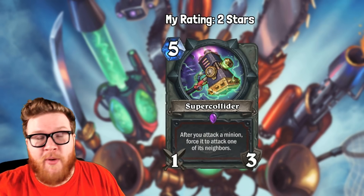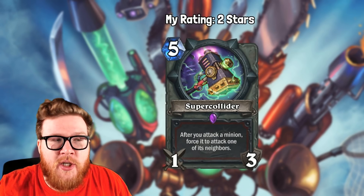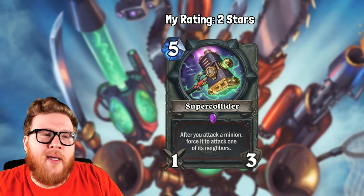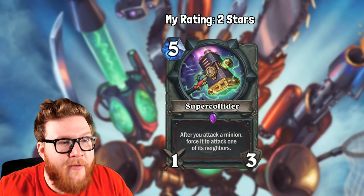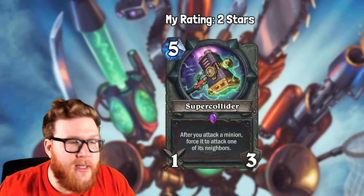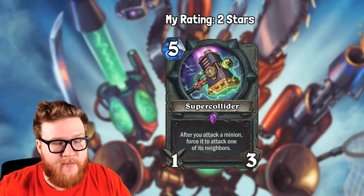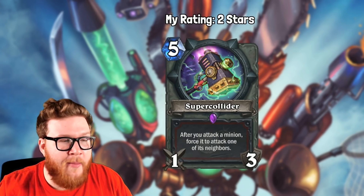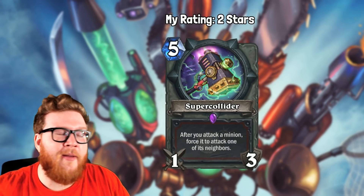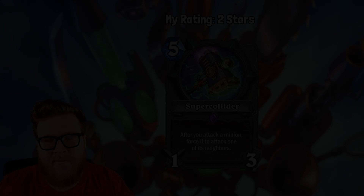If you look at the stats for this — Mulligan and played win rate — Super Collider is really strong in that deck. I don't know if Odd Warrior is going to stick around forever, as it just started showing up pretty recently in terms of popularity, so this card is climbing really quickly. But for now it looks like a safe, good card to have around, and certainly one that surprised everybody. I gave it two stars — frankly I thought it might be a one-star card, giving it a little bit of a chance at two stars. But here we are: Super Collider, the most underrated, the most surprising, the most unexpected card of the entire Boomsday Project.